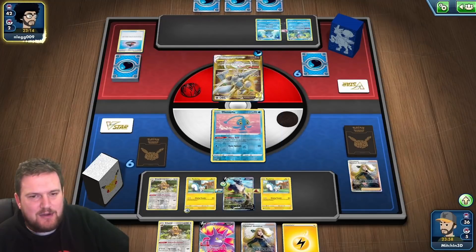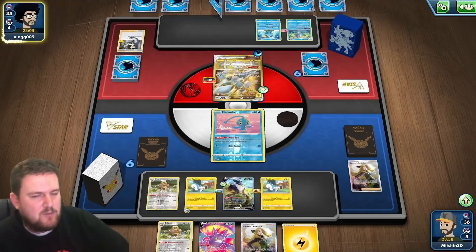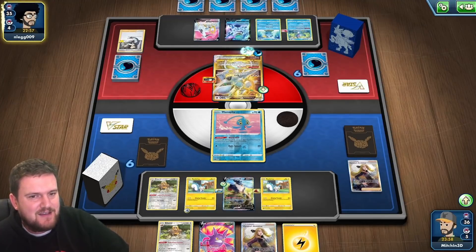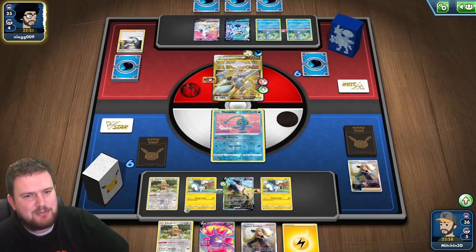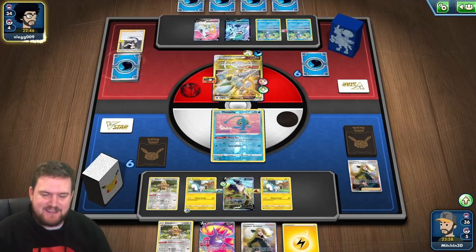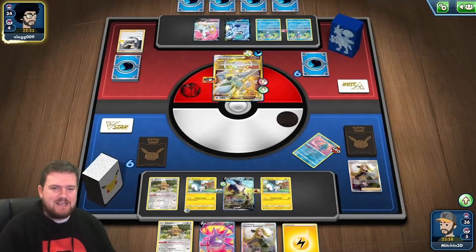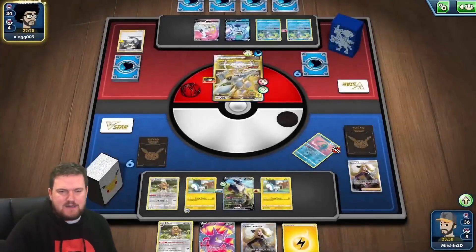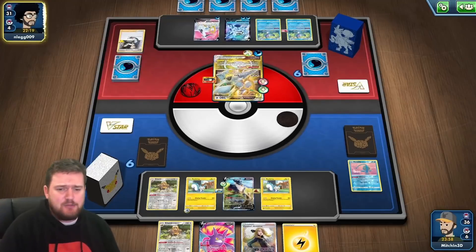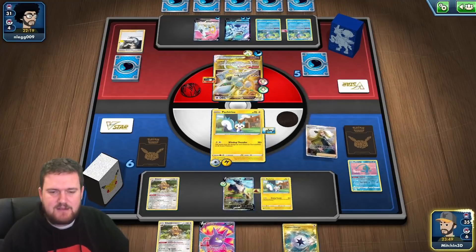Trinity Nova is an option for our opponent if they find the Double Turbo Energy. They're looking like they've got the Ice Rider Calyrex deck, which I really like in theory. They can use Evo Incense to get what they need, plus Arceus's Star Birth ability lets them find any two cards from their deck — Arceus is such an incredible card. I've got a whole week's worth of different Arceus decks I could play. If you want an Arceus week, let me know in the comments — I'm happy to listen to all feedback.